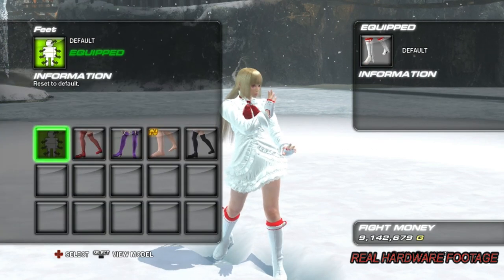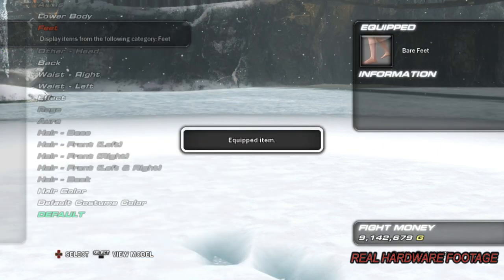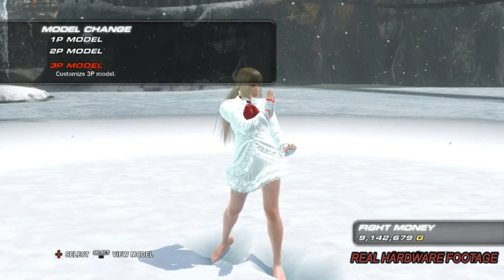The PSP version fixes this by just loading faster and having individual items that change color in a different menu.